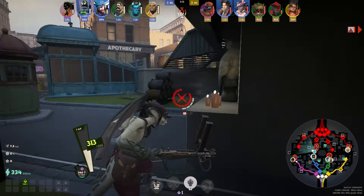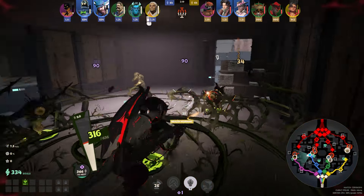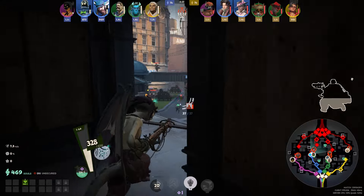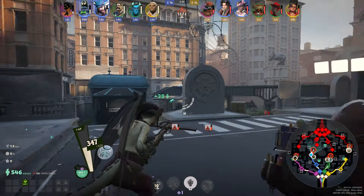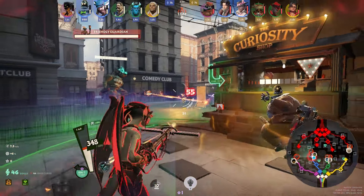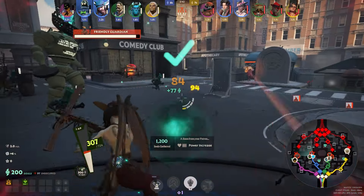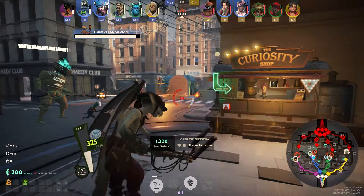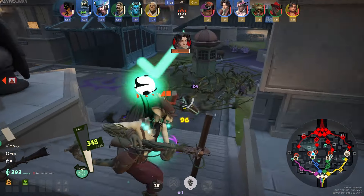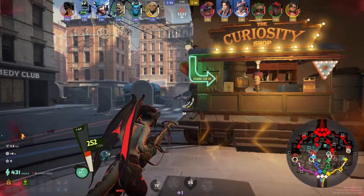At two minutes all the small camps on the map spawn, plus boxes and golden statues. As long as we have the wave pushed up, I back up, clear camp, and try to get as many boxes as I can — this gives the wave time to push back toward us so we can be safer against Pocket and Wraith. I picked up Monster Rounds first; I recommend this in the majority of games since it helps clear minions, camps, and guardians faster, helping us scale into late game.